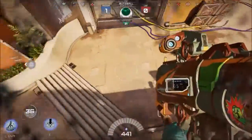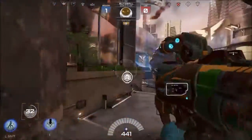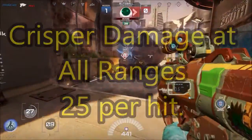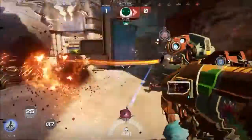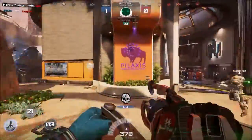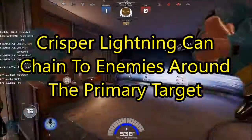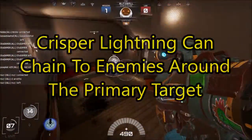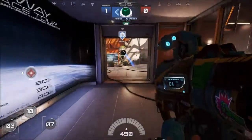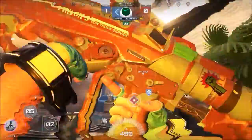Moving on to the secondary weapon, which is the CRISPR. The CRISPR does 25 damage at all ranges — maximum range, minimum range, at all damage ranges it'll do 25. But the fun thing about the CRISPR is the lightning that it puts out will actually chain to enemies. So if there are two or three enemies standing on the objective, you can come in with the CRISPR, and hitting one will actually chain it to the rest. So you'll be dealing 25 to each of them, which is pretty neat.